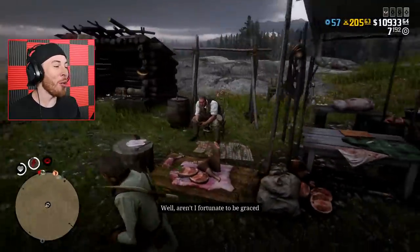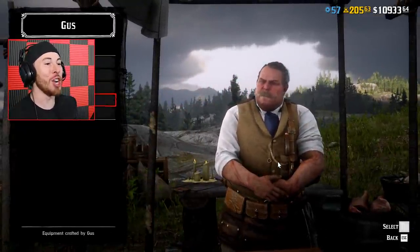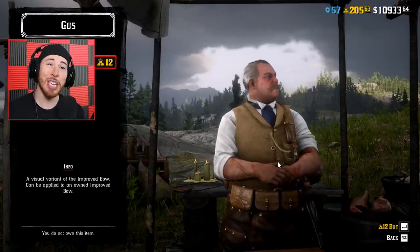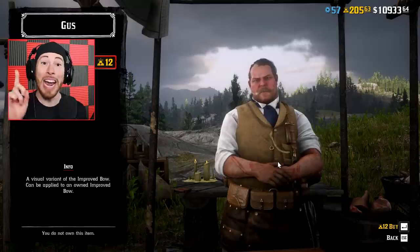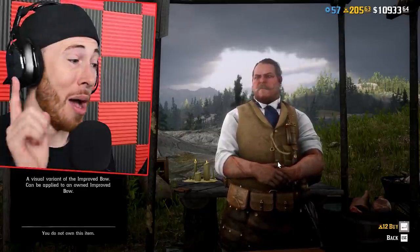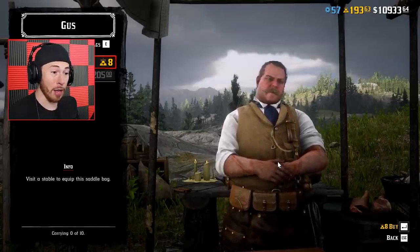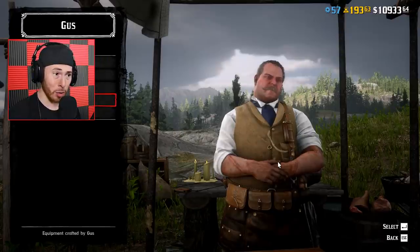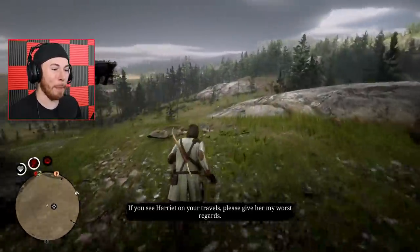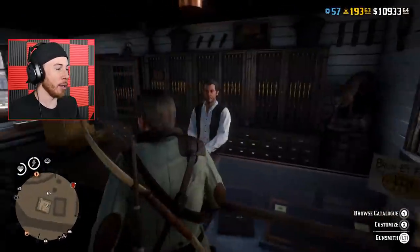For this variant you need to go all the way to Gus. That's right — Gus has the horned variant of the Improved Bow under equipment. This is a visual variant of the improved bow, and here's what's crazy: you can't even see what it looks like from Gus. But Rockstar gave us a sneak peek in the trailer — I'm showing you guys what the horned variant looks like. I bought it. Now we need to head to a gunsmith to fit it. I'm really excited to showcase this.